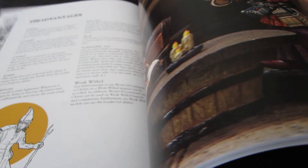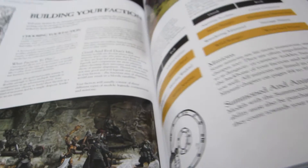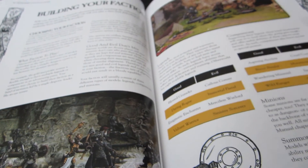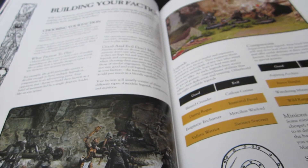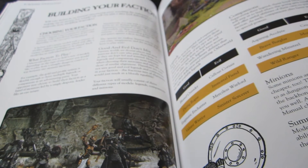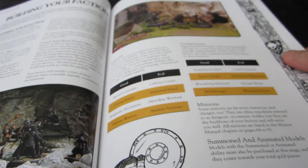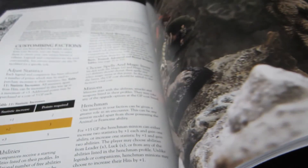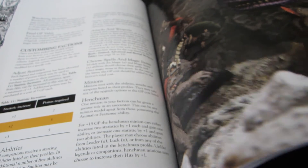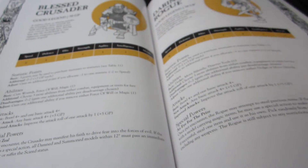There are a lot of different abilities, traits, and things that models can have to differentiate them. There are rules for building your faction — your warband. You have alignment, with some models being good and some evil, and they don't mix. Models are divided by strength into legends, companions, or minions. There will be limits in scenarios — called encounters — and rules for customizing factions, along with typical stats for characters you can play, including monsters and so forth.